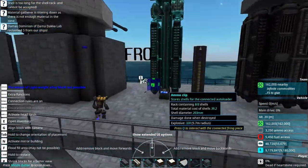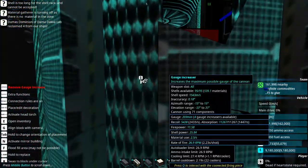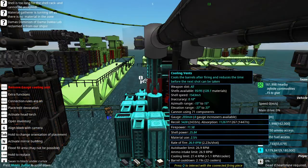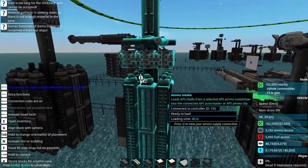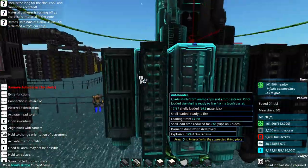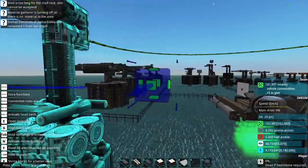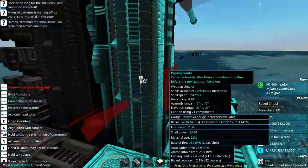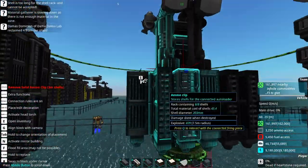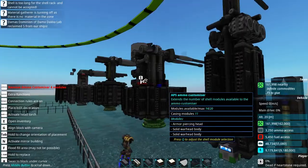This over here is basically the same thing but more beefed up — the same gun except in a twin mount, and it's going to have a slightly better rate of fire compared to the single. We've got 23 RPM versus 26.9. This turret is completely armored and it's using roughly the same shell.